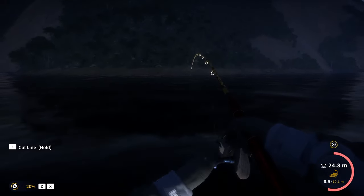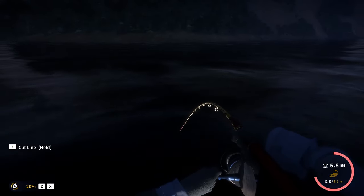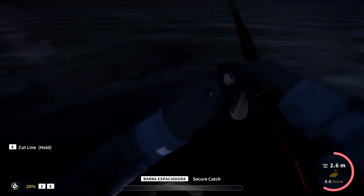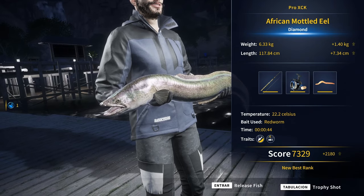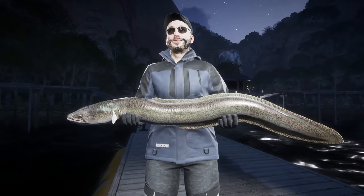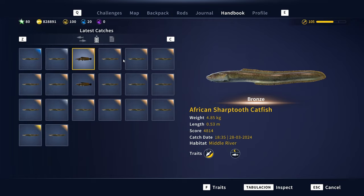Is this a catfish or a nil? Actually it could also be a huge red-nosed labeo, because we are currently using a hook size number 4, which is for diamond labeo, and this is also a hotspot for them. Honestly it seems way stronger than a labeo. It is a nil! These may be our diamond guys. 6.33 kilos — a diamond African moray eel! Man, I really wanted one of these. Looks amazing. On a hook size number 4 with redworm, bottom setup. I spent like 3 or 4 hours fishing in the cave catching dozens of eels without a single diamond, then as soon as I came here I got a diamond on the second cast.